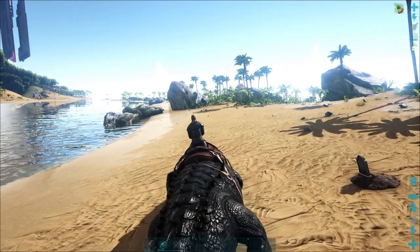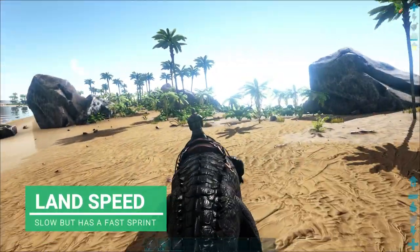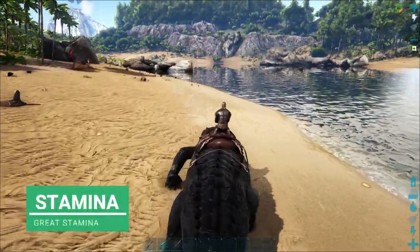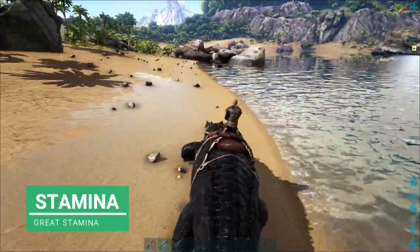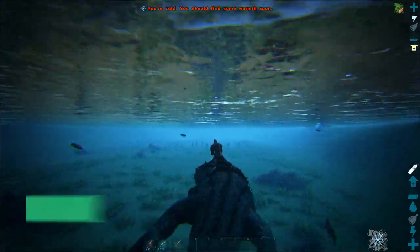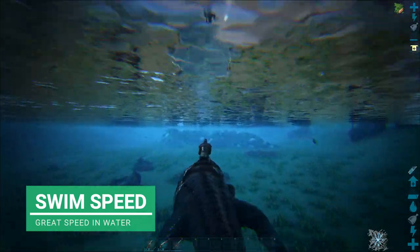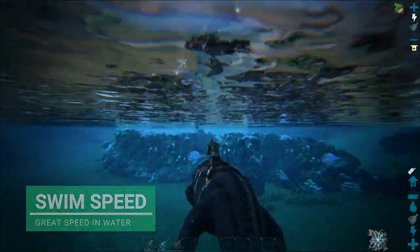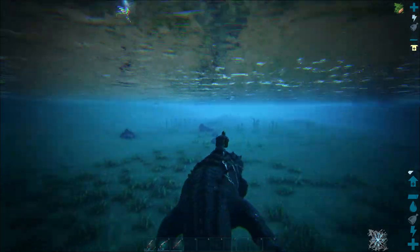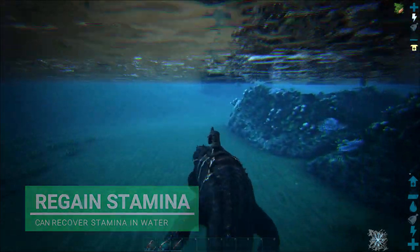The first thing you'll learn about a Sarko is the speed. Walking on land, they're not the fastest, as you can imagine. Sprinting on land, however, they are pretty fast - and their stamina is absolutely amazing too. Not only can these guys run really fast on land, but they can walk into the water and swim like no tomorrow. Even at just normal speed we're pretty fast, but when we sprint this guy is absolutely rapid. And if you're very low on stamina, you can stop sprinting and keep swimming and your stamina will still regain while you're swimming. Making the Sarko one of the best creatures for traveling.